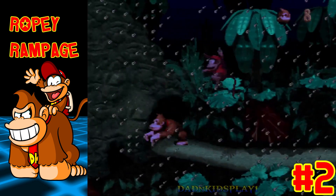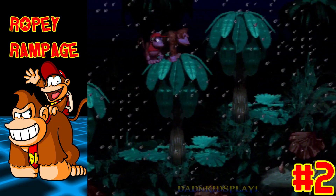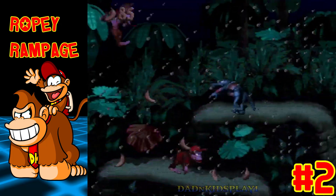From the start, jump on top of the cave to the left then hop on the trees. Switch to Diddy in this area — Diddy is lighter than Donkey and can jump better.